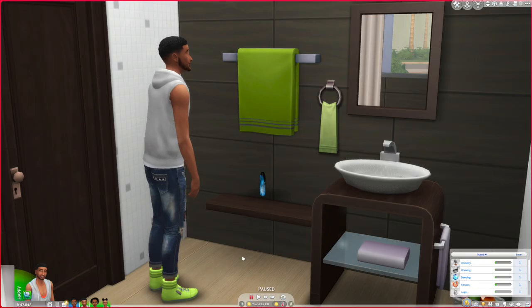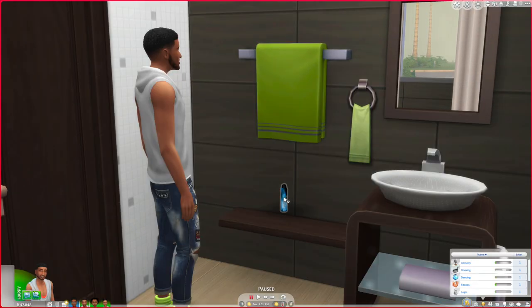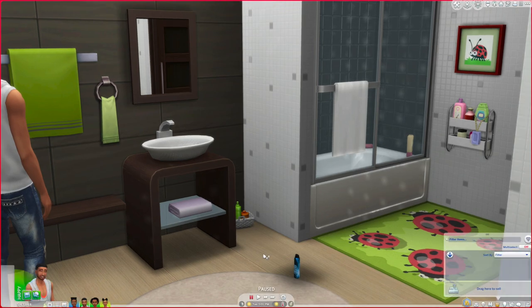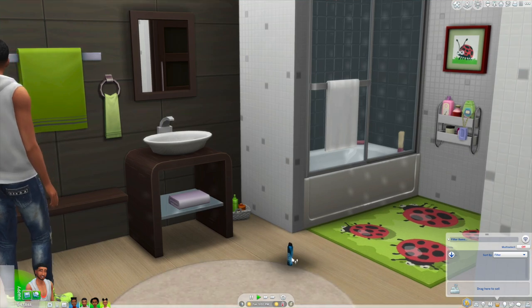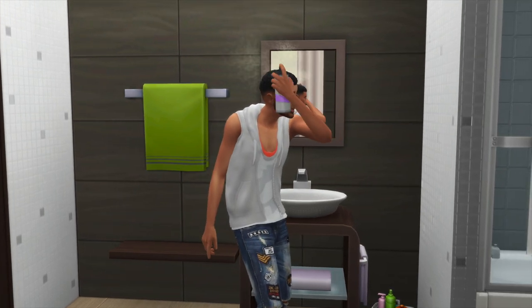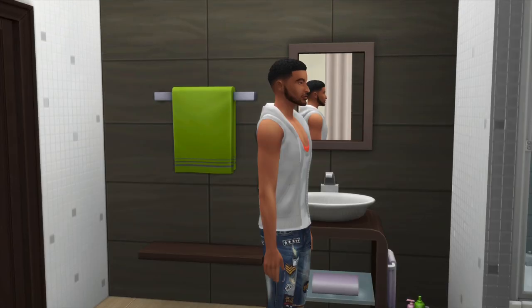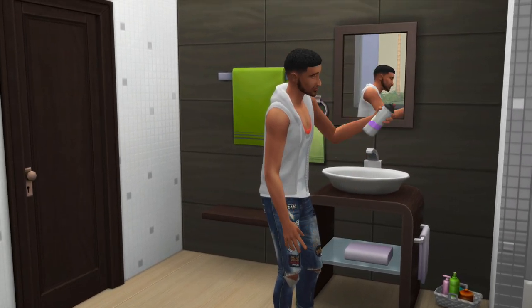The next one is functional deodorant. I know this sounds crazy but this is something we should have gotten in the first place. It took me a while to understand why the Sim couldn't use it — you have to put it in the inventory, or if you place it on the floor you need to make sure it's leveled on a shelf. So I had to go into build and buy to make sure I was able to use it. As he uses it you're going to see him start using the deodorant. I don't know who puts deodorant on like this — it looks more like hairspray — but if you want your Sim doing some functional hygiene beyond the basics, I highly recommend this.